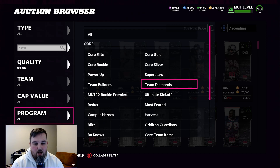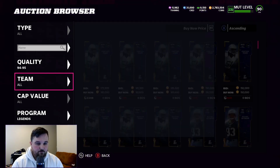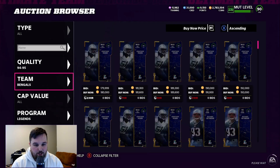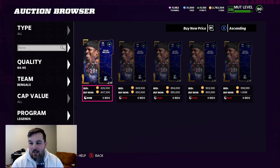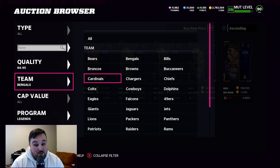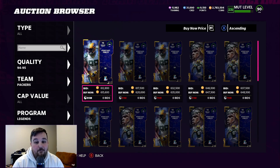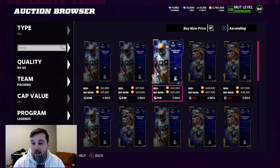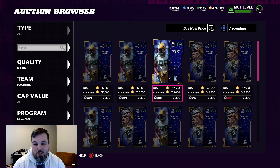Let's take a look at some of these LTDs and Full Legends, see how much they're going for. Starting with a Bengals player — Reggie Nelson. His LTD is currently up for 850,000 coins and his Full Legend is not posted. He's expensive, that's for sure. And then Packers — Jermichael Finley's Full Legend is going for about 615 to 620k. LTD is 650k. So they're pretty much going for the same price.